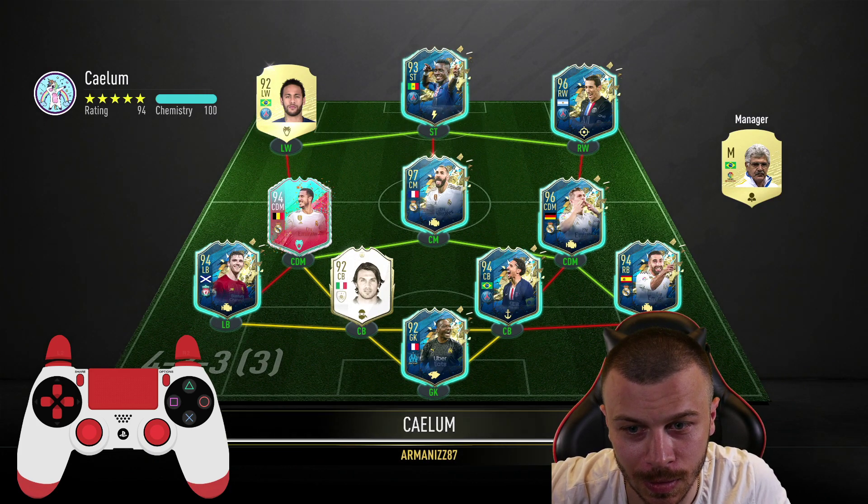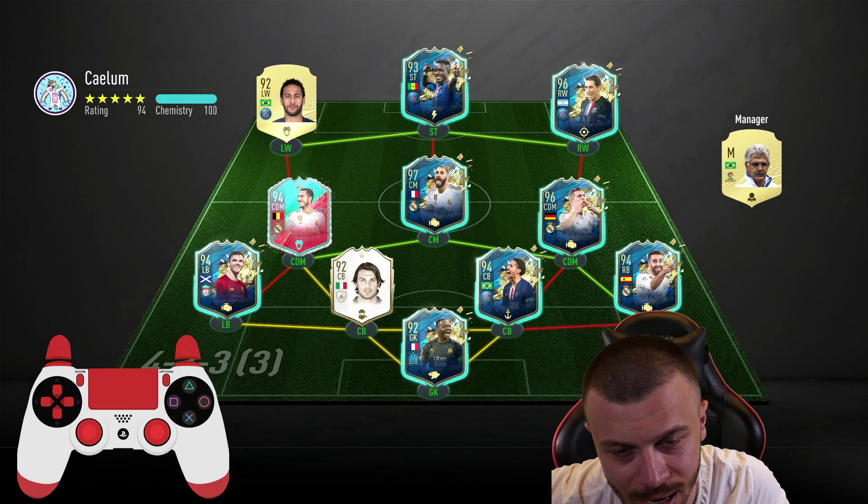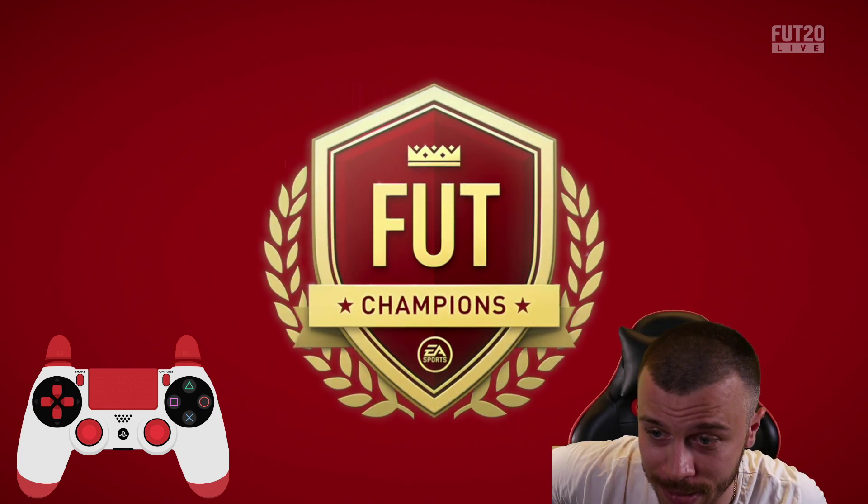Game number two. The opponent has so many Team of the Season cards — Maldini, Marquinhos, Neymar Zeto at the back, Gaia in front, Benzema and Toni Kroos. He's gonna use Gaia as a striker before minute one even though he's a CDM. The team is top notch — let's see what happens.